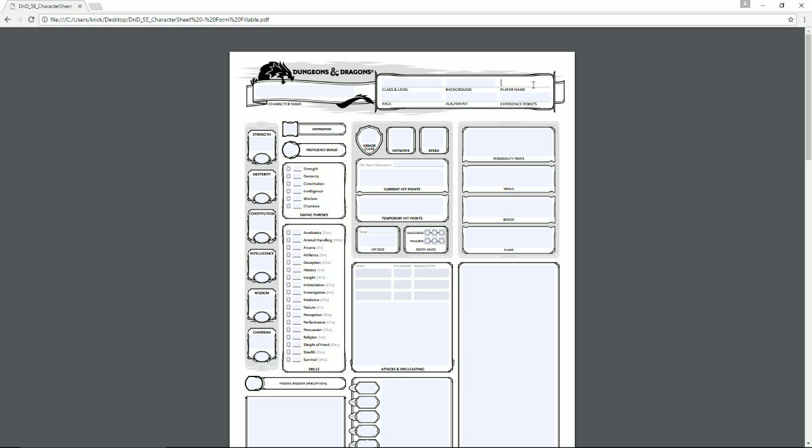There's also a spot for your player name and experience points. The Player's Handbook lists how many experience points are needed to level up and you keep track of your total here. Next is inspiration — a tool the dungeon master gives you when you do something heroic, amazing, or funny. It functions like bardic inspiration: a dice roll you can add to pretty much anything. There's no other way to gain inspiration besides the dungeon master, so it's commonly not used.